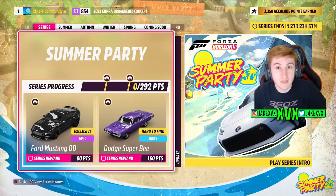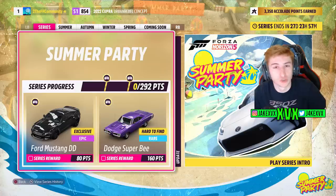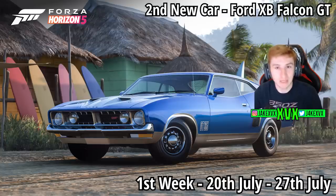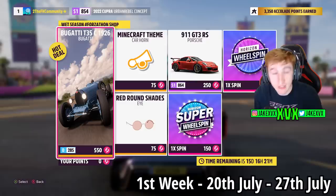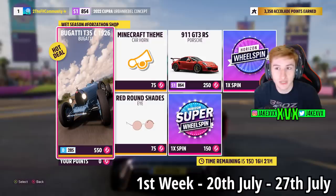For the full series, for 80 points you can get the first new car, the Ford Mustang GT Deberti Design, and for 160 points the Dodge Super V. On to week one — for 20 points you can get the Ford XP Falcon, and for 40 points the McLaren 765LT. The Forzathon shop for that first week has the Bugatti T35C, 911 GT3 RS, red round shades, and the Minecraft theme horn.